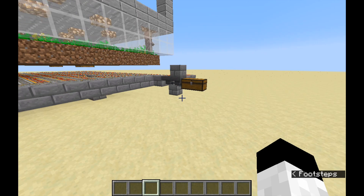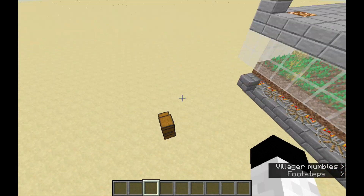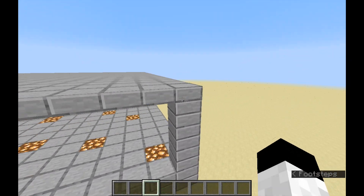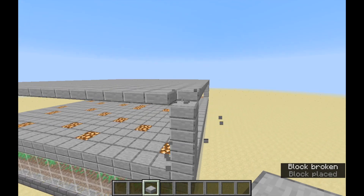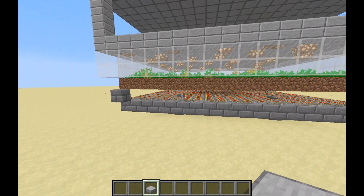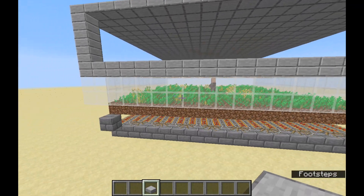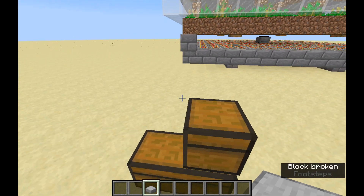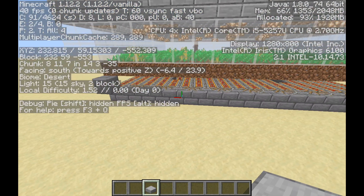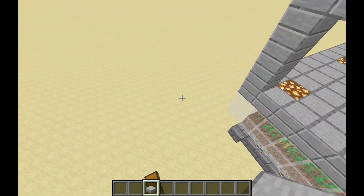The next thing you should do is build this farm about 10 blocks off the ground. This isn't required, but it's the easiest way to protect from lightning damage. Otherwise you'd have to build out like 5 or 6 blocks with an overhang. Alternatively, you could build it in a hot biome like a desert where you don't have to worry about lightning anyway — that's probably the best option, and you wouldn't even need the overhang.